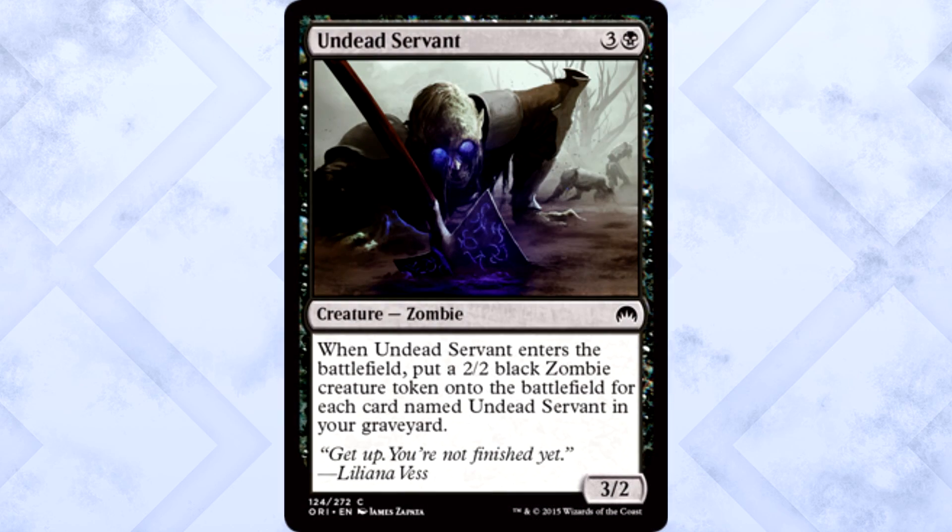Undead Servant is 4 mana for a 3/2 Zombie. When it enters the battlefield, put a 2/2 Zombie Creature Token onto the battlefield for each card named Undead Servant in your graveyard. Now this is what I'm talking about. I'll play a ton of this guy. Sure, a 3/2 for 4 isn't great, but 3 power is better than 2. Once you get one in the yard, it's just Value Town from there, and it blocks effectively. This is much better than the Miscreant. Big fan.